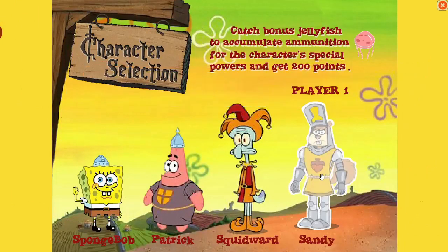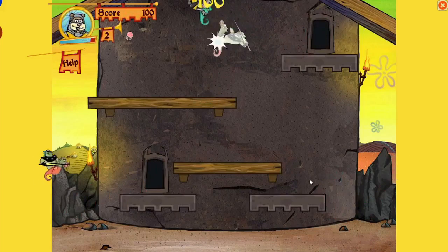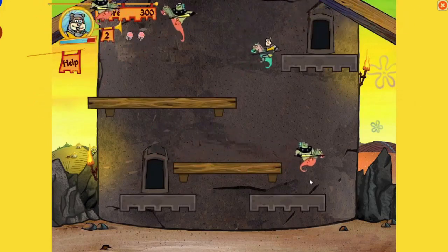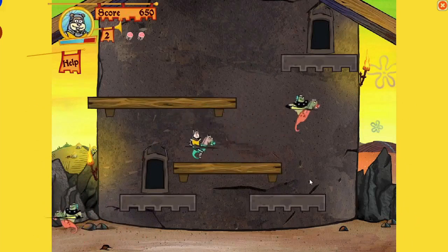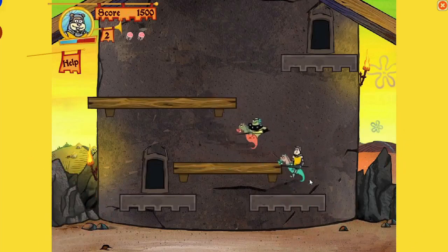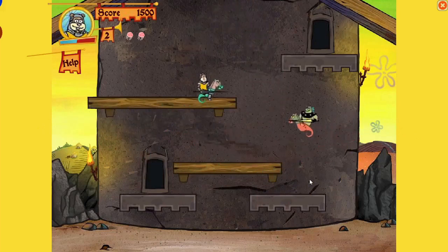Player one — I'll pick Sandy. She's got more armor. Let's see how I do. I'm trying my best, guys. I'm not really that great at this game. I like Sandy because she has more armor. There we go. Get my star. Got you, dude. Instead of going to them and getting killed by the jellyfish, I'm just going to wait for them to come to me. I've always wanted to go to a medieval camp — seems really cool.